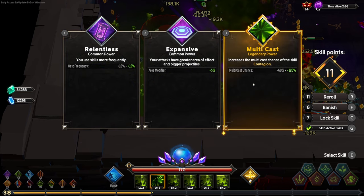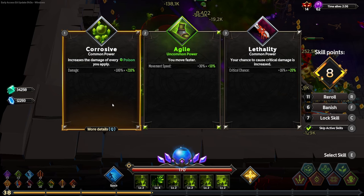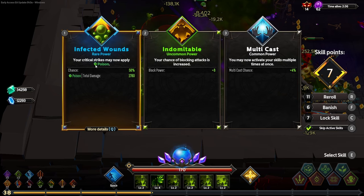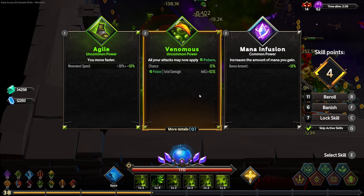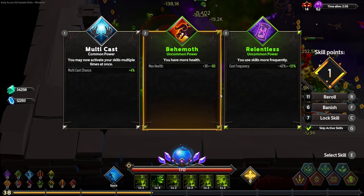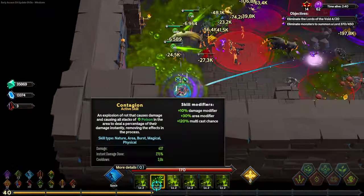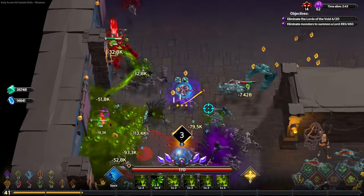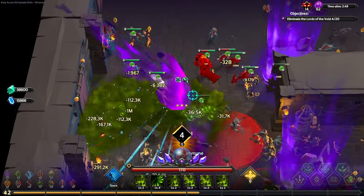We banished it and got rewarded with multicast on contagion. Now multicast on contagion isn't that great of a deal, because our crits are going to apply poison — that's exactly why we're getting crits. Multicast on contagion doesn't really matter too much since we're going to be applying a lot of poison anyway. We really only need it to hit once; once it hits once, we're going to be fine. You can also get a really low cooldown on it.